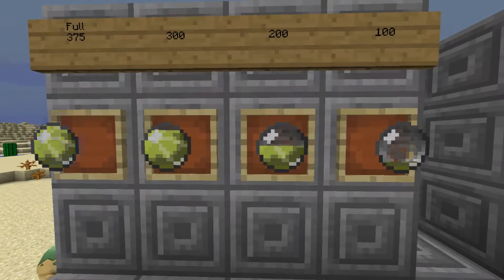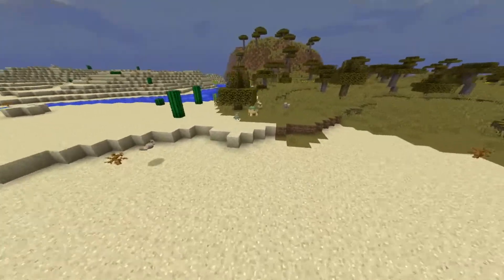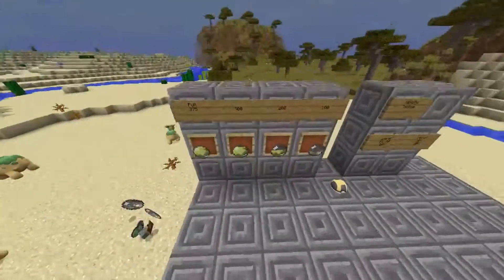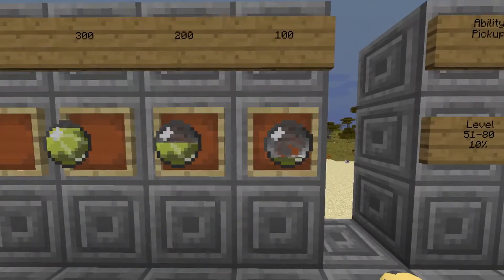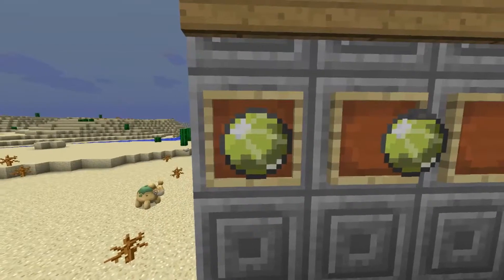After you've got the orb of static soul, you have to fill it. To fill it, you simply have to defeat wild Pokémon — up to 375. You will see the ball progressively be filled until it is completely filled.